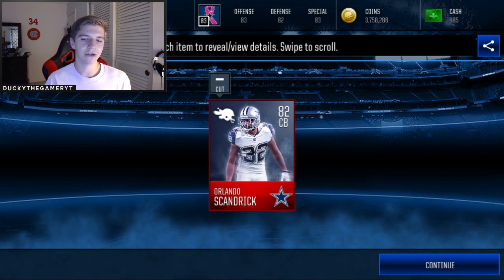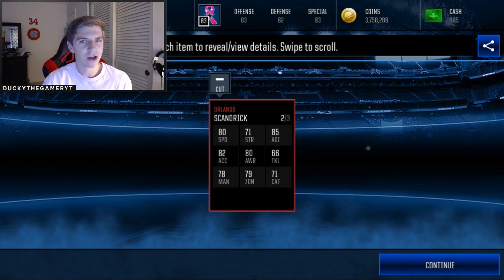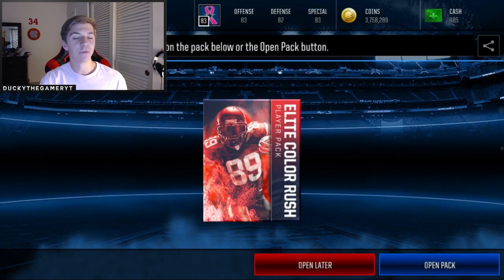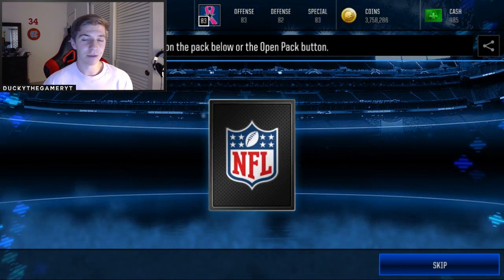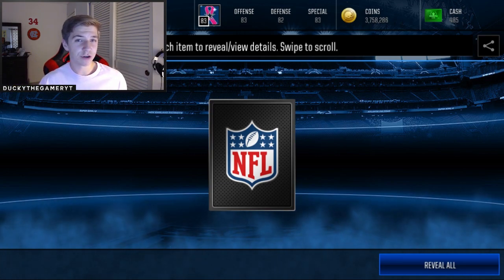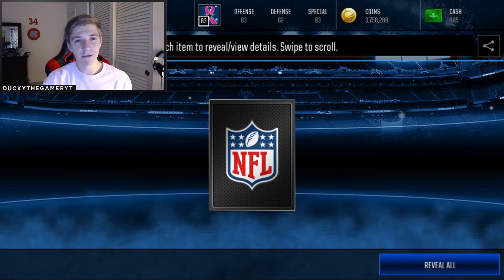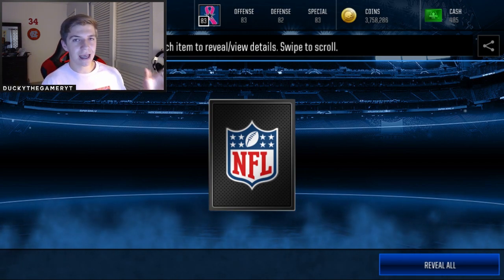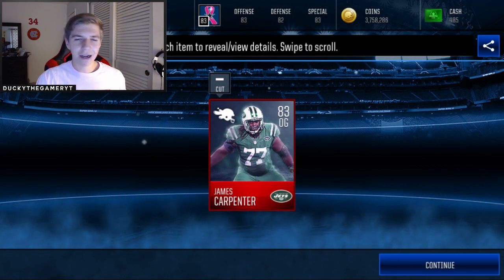These players aren't auctionable, so I've basically spent five or six million coins on this pack opening. I hope I can get something worth the coins — not just a bunch of 81s and 82s. I do plan on using these players in other elite player sets, hopefully getting a Cowboys player and maybe the best wide receiver and running back, and also try to unlock the new Todd Gurley live event. Boom — 83 James Carpenter. Not a great pull, but we're slowly getting up there.